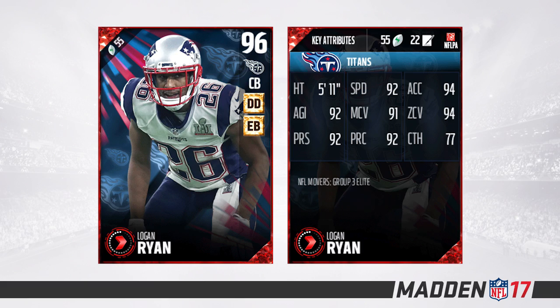Up next we have our first cornerback on the list — Logan Ryan. At 5'11" that's not spectacular but not terrible. 92 speed, 94 acceleration, 91 man coverage, 94 zone coverage — keep in mind zone coverage mainly reflects their ability to swat away the deep ball. He's also got 92 agility, 92 press, 92 play recognition, and 77 catching. There's another cornerback higher on this list that's very similar, which made it hard to choose, but I do think this one is very solid and he has the deep defender chemistry as well.